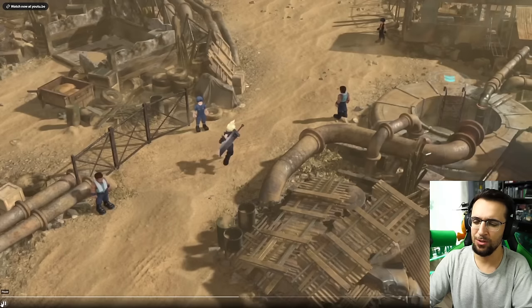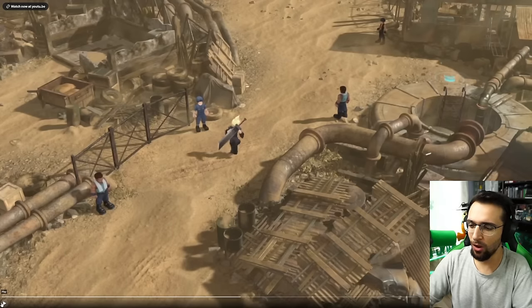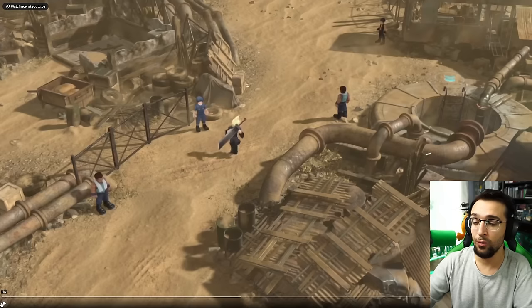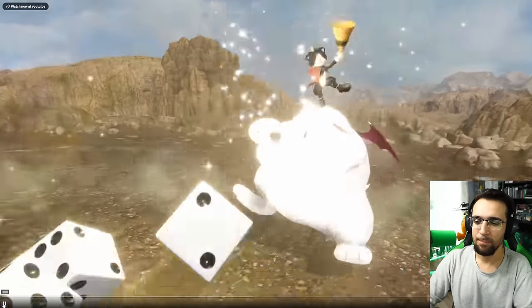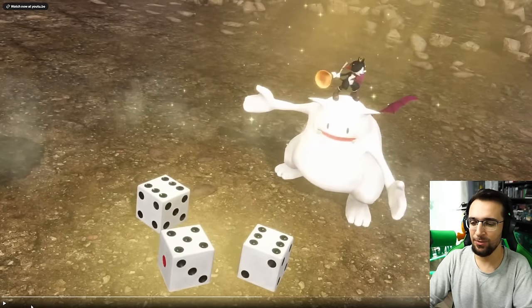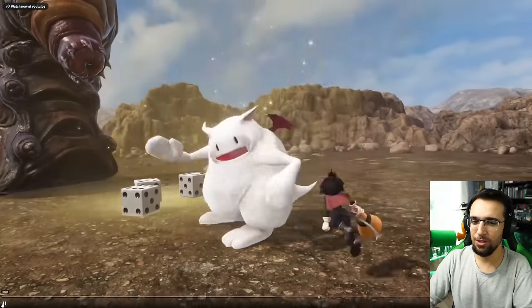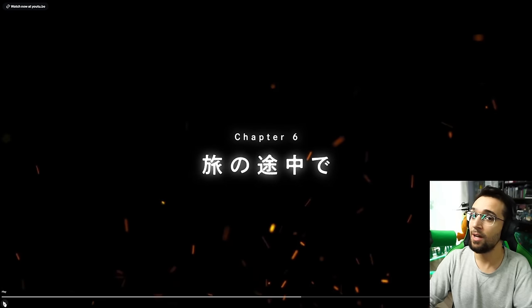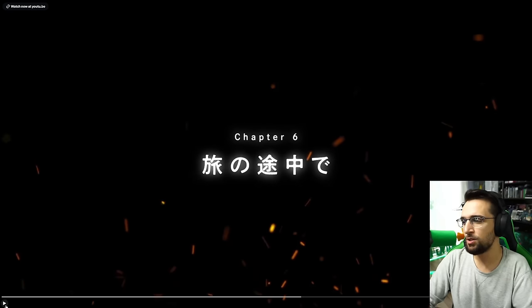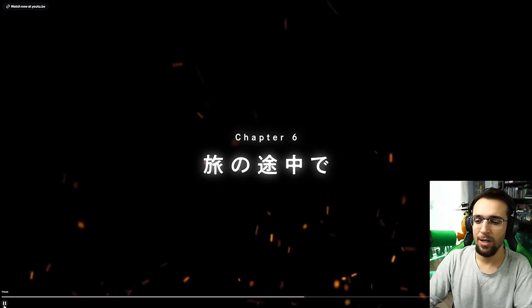The chocobo races are around the corner too. Hopefully we do get Gold Saucer minigames — I've been preaching for so many months: put minigames in this game. Whether it's Queen's Blood, chocobo racing, anything. Here's Cait Sith with one of his dice rolls. If you look closely, I'm pretty sure he's going to end up being a healer with a little bit of buffing — hopefully really good AoE buffs and some damage. It's always nice to have more. But Chapter 6!